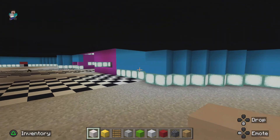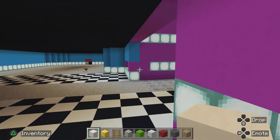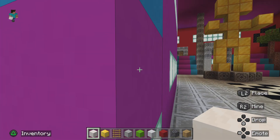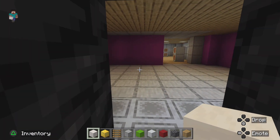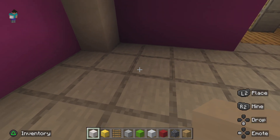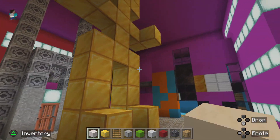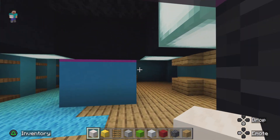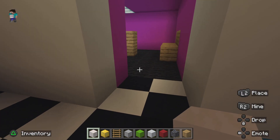Over here we have where you save stuff. I played the full game to the afternoon ending. We have the ticket area where Vanny chases you, the TV screen and the vent that you break out of.